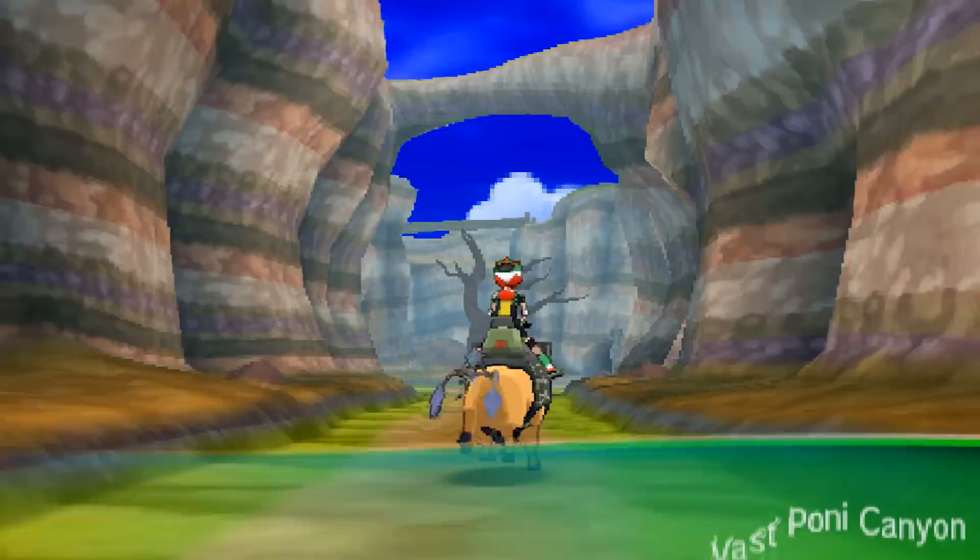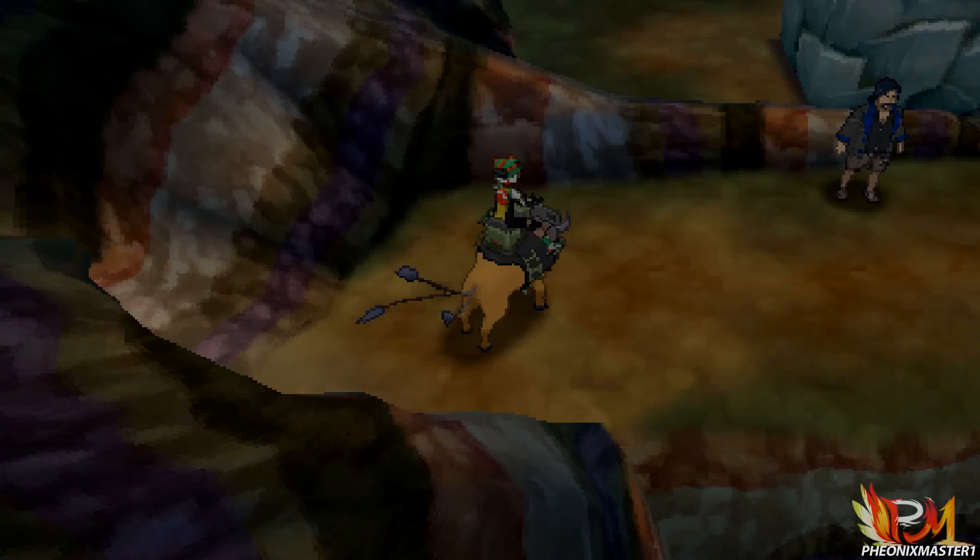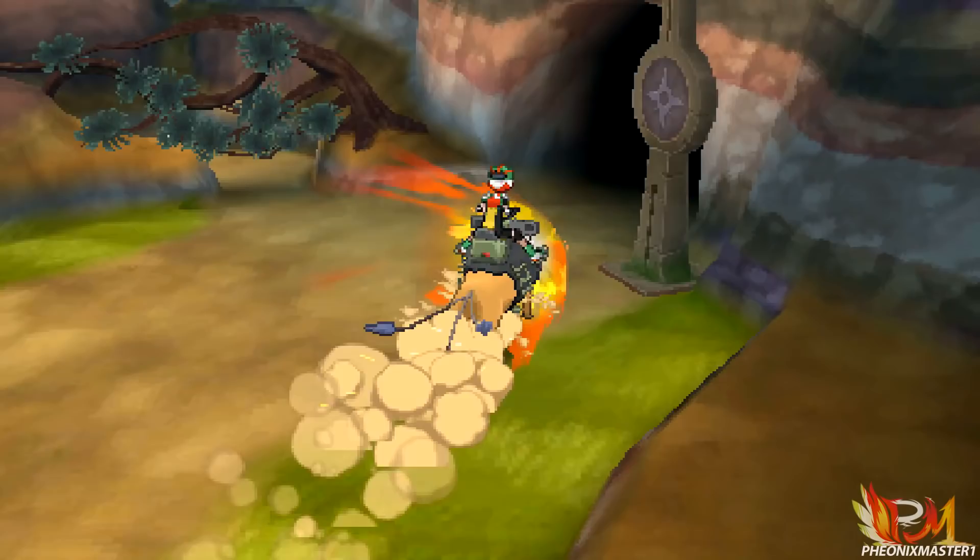What's up guys, I'm PhoenixMaster1 and today I'm going to show you how to get Jangmo, Hackmo and Komo in Pokemon Sun and Moon. All you got to do is fly over to Ancient Pony Path, which lies on Pony Island, which is the fourth island in the game, and then you want to enter Wasp Pony Canyon.